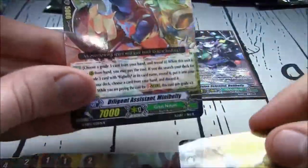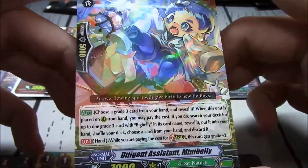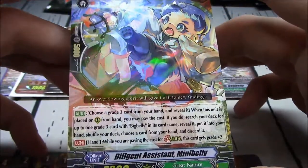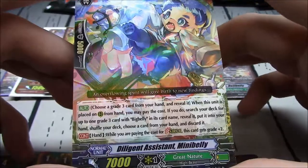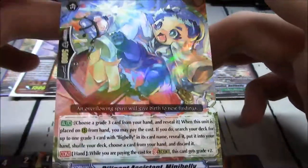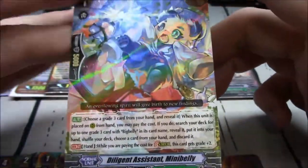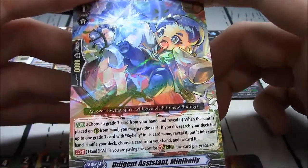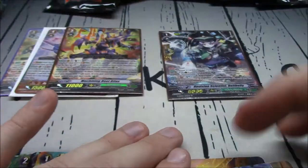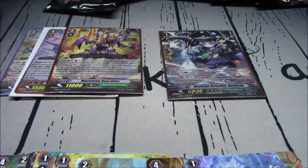Single R: Diligent Assistant Mini Belly — this is the reprint of the stride fodder for Big Belly. While paying for the cost of stride it gets grade plus 2. Choose a grade 3 card from your hand and reveal it. When this is placed on rearguard, search your deck for up to one Big Belly, reveal it, add it to your hand, and discard any card from your hand.